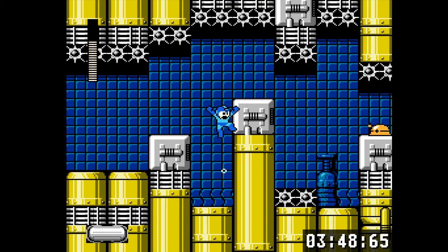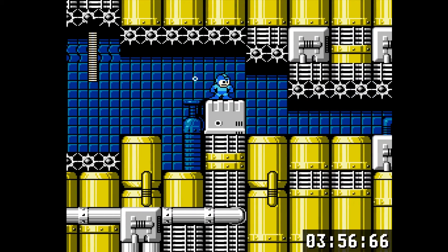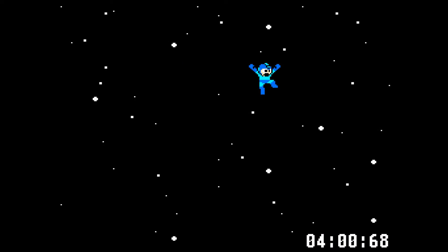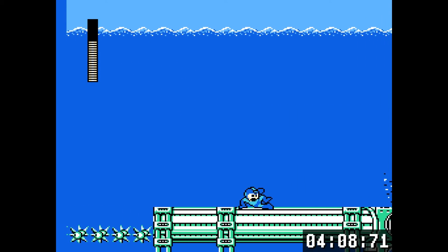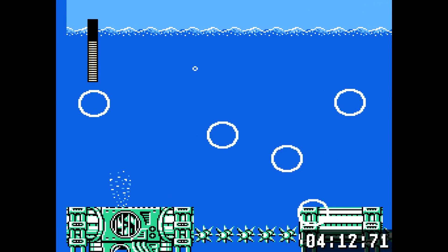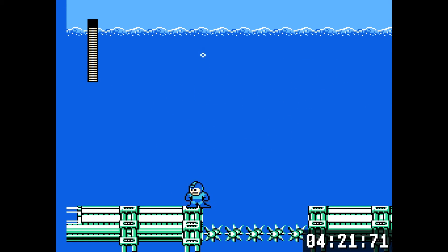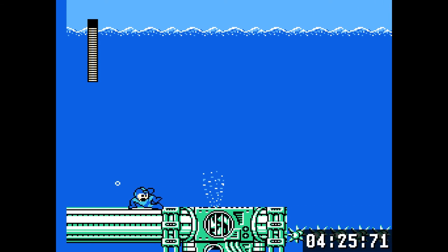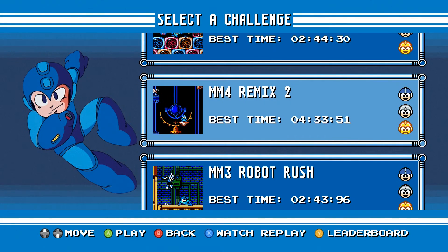Then this water section — I think this is from a Doctor Wily level as well. This really tests if you've gotten a handle on the water physics — if you haven't, you might slam your head into the spikes and die. Most spikes in Mega Man are instant kills. Then a section from Dive Man's level with a whale submarine thing. And I died again — how did I get gold? I didn't die from all those spikes because I was flashing from invincibility. 4:33 and I got a gold — that challenge is forgiving as heck. I wonder what the cutoff for gold is — if it's 5 minutes that's hilarious.